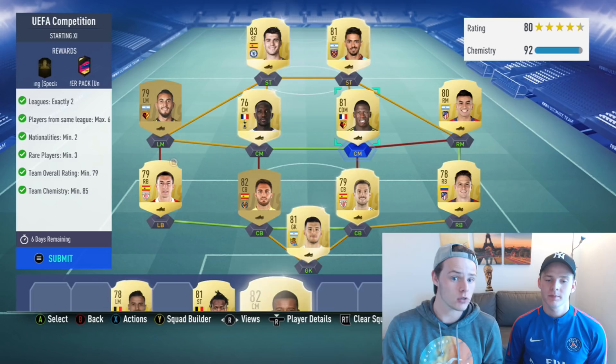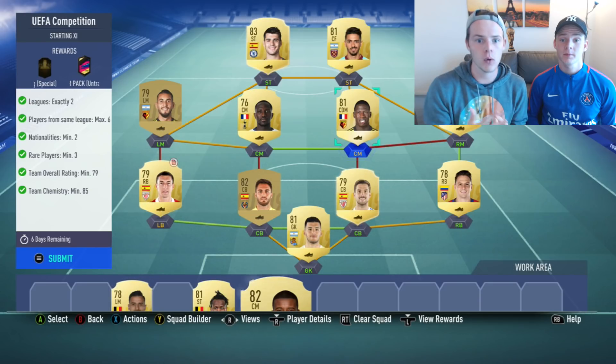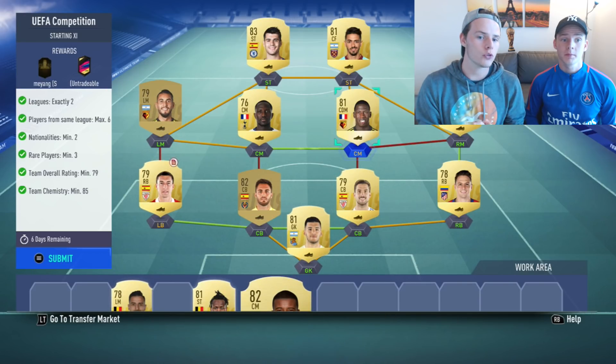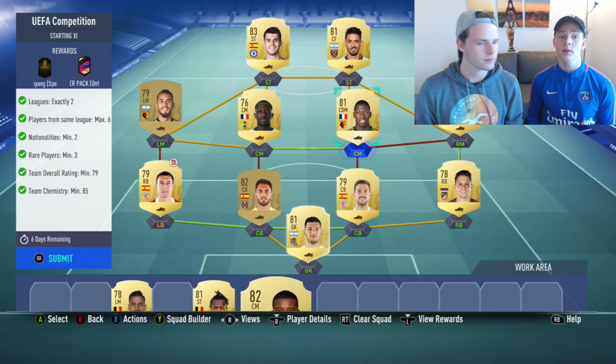We went with a Premier League and La Liga hybrid. Make sure you check your club to see if you have more rare players, potentially from League One — make sure you use them. This is a really easy SBC.